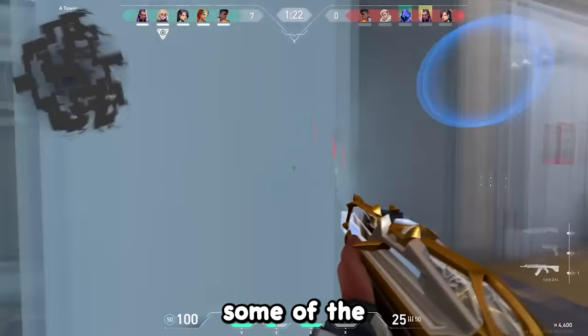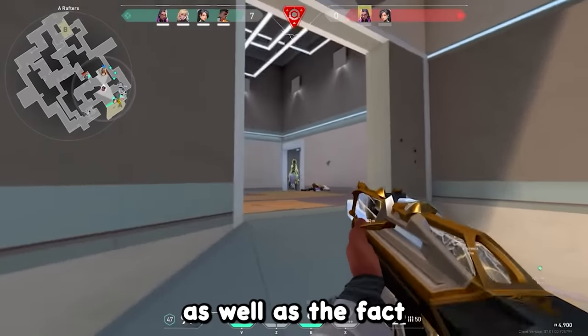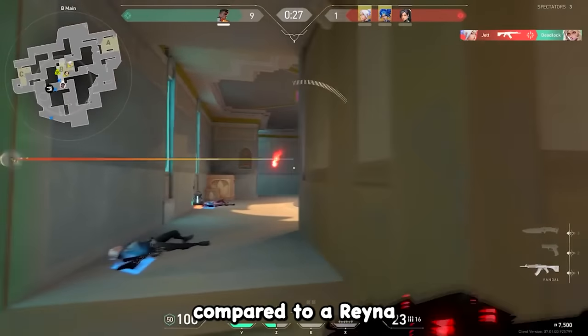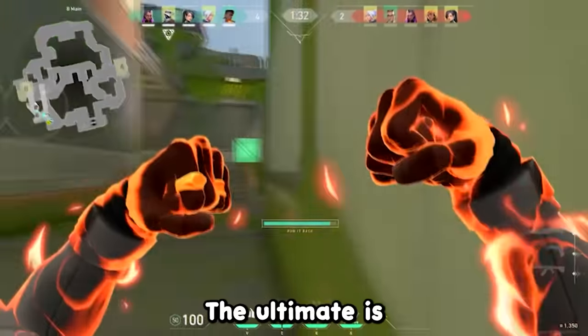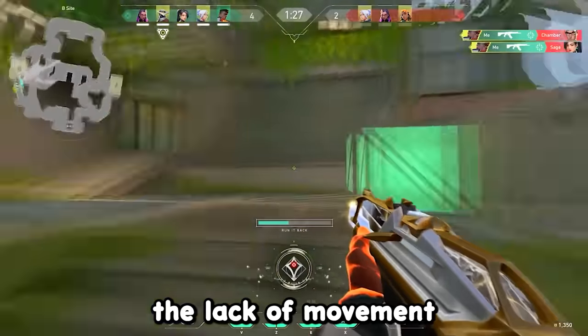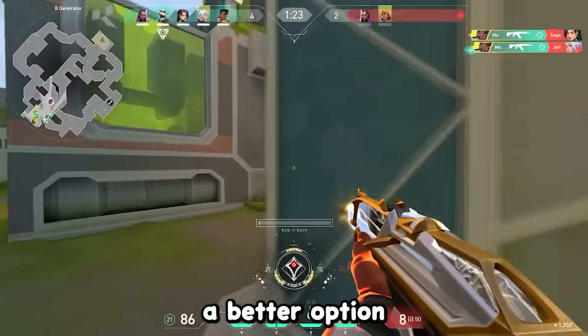In 17th place, we got Phoenix. Honestly, Phoenix has, in my opinion, some of the more predictable flashes in the game, and it doesn't allow for much creativity, as well as the fact that his wall and molly don't allow for much self-heal compared to a Reyna Devour. The ultimate is probably the best part of the kit since for only 6 orbs you can basically have a second life, but I still think the lack of a movement ability for entry potential makes Jett and Raze a better option for attack.